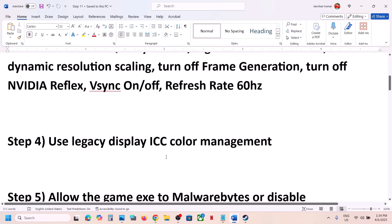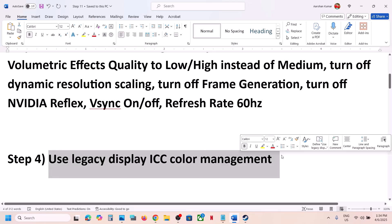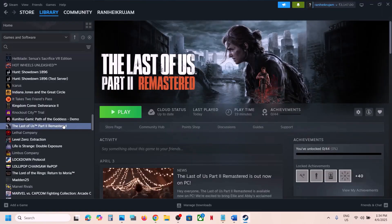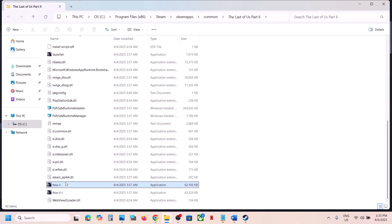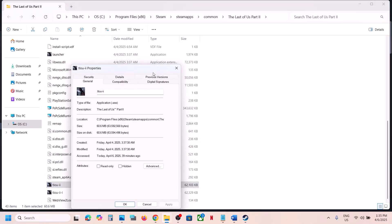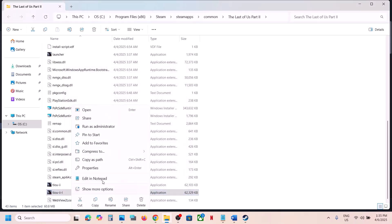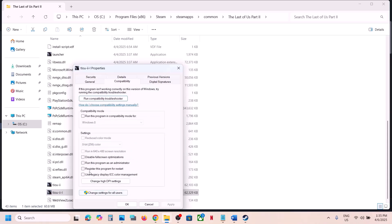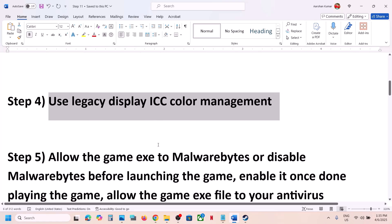The next step is to use Legacy Display ICC Color Management in the game exe file. If you're facing a black screen issue, this might help — it has worked for many players. Right-click on the game, select Manage, click on Browse Local Files, find the exe file, right-click on it, select Properties, go to the Compatibility tab, and check the box that says 'Use legacy display ICC color management.' Hit Apply and click OK. Do the same with the second exe file.